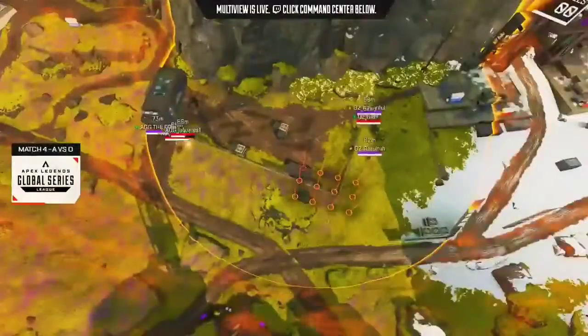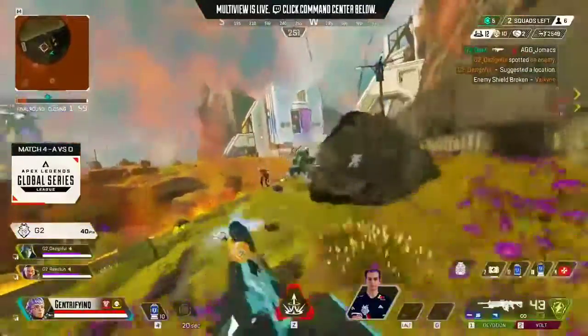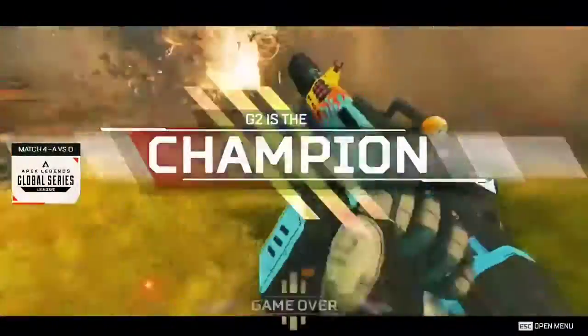G2 have 12 kills on the board at the moment and they're looking to get more. G2 and GG on opposite sides — plenty of cover. Jett is in the angles to vault, absolutely shredding. He is melting these players. Crack low, maybe dead as well — G2.